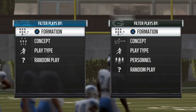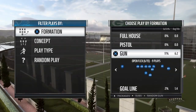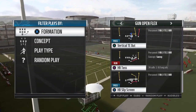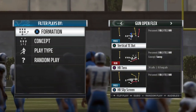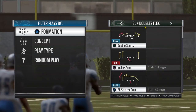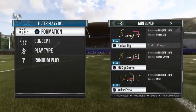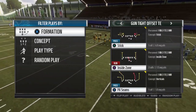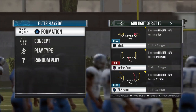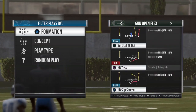We're in the Packers playbook, and the formation we're going to talk about is the Gun Open Flex. The two plays are the halfback dive and the halfback toss. It has pretty good personnel — three wide receivers, one tight end, and one running back. You can use that same personnel to audible to different formations. My favorites are the Gun Doubles Flex, which has the PA stutter post, PA dagger, and flanker dig, and also the Gun Tight Offset Tight End, which was pretty popular earlier in the year.